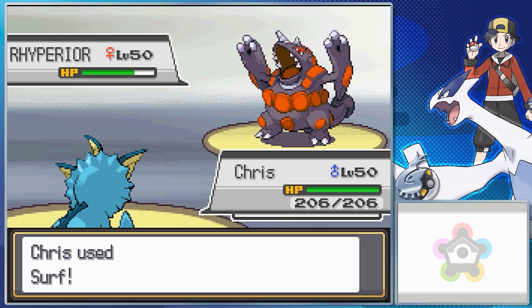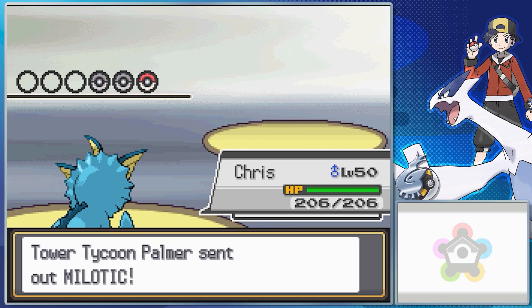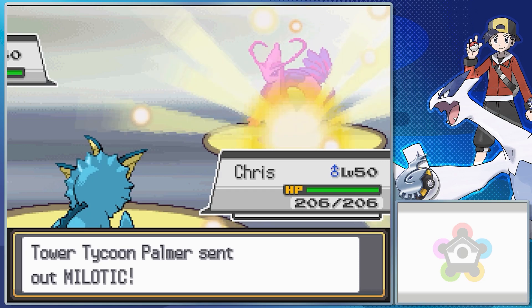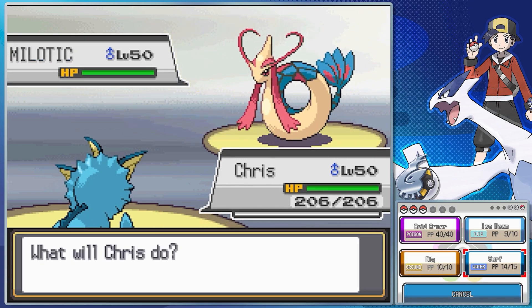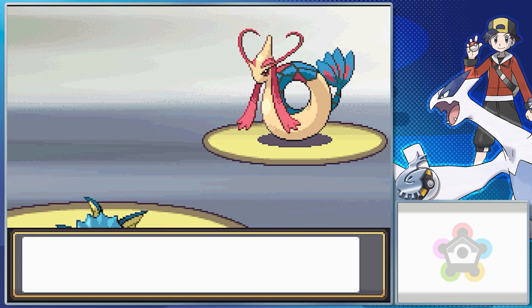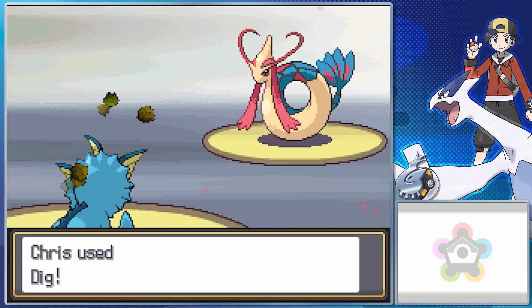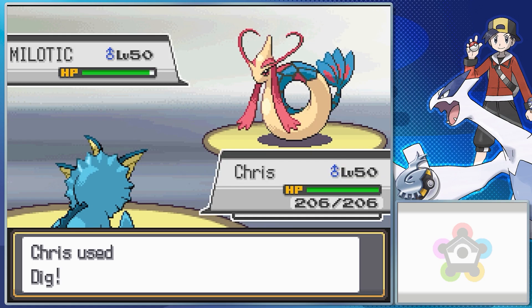More interestingly, Palmer has a very legendary-loaded team if you come back at the 49th battle for the Gold Print. He has a Regigigas with Bright Powder, a Heatran with a Focus Sash so it can survive hits with one HP — with Magma Storm, Flash Cannon, Earth Power, and Explosion — and a Cresselia with Leftovers so it heals slightly at end of turn, with Psychic, Ice Beam, Signal Beam, and Moonlight. Out of all the Frontier Brains, his Gold Print team is arguably the most loaded.